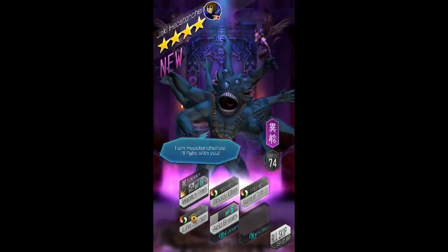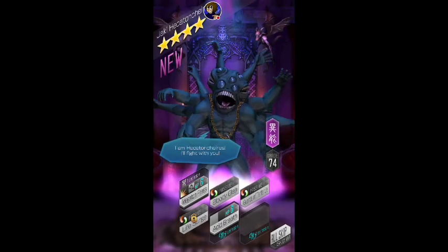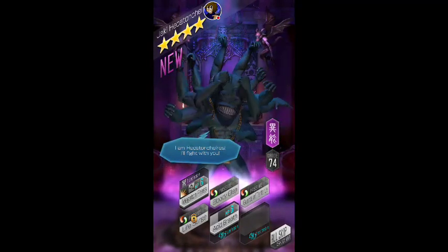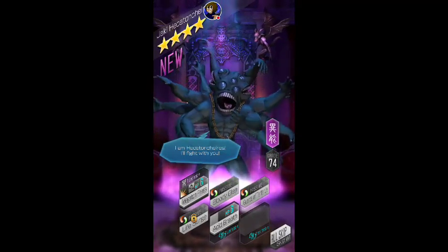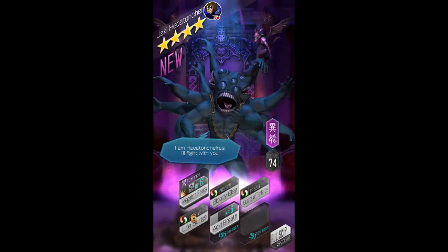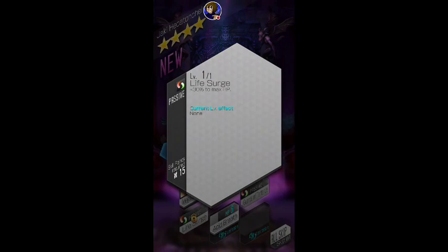I got the giant guy. Acid Breath reduces defense and evasion of all monsters by 20% for 3 turns. There still isn't a guaranteed chance to recover mana. This is actually the better one between draining physical. This thing has two good ones: draining physical and this one. Life surge is the go-to because you get so much life out of it — over 2,000 or whatever. He's got a lot of life if he gets this passive.